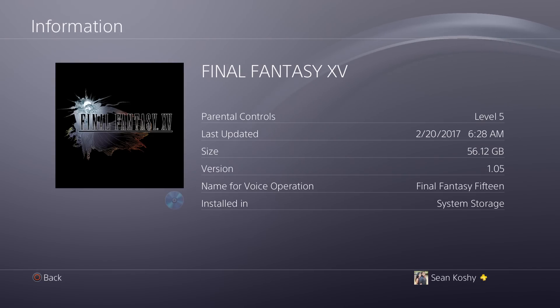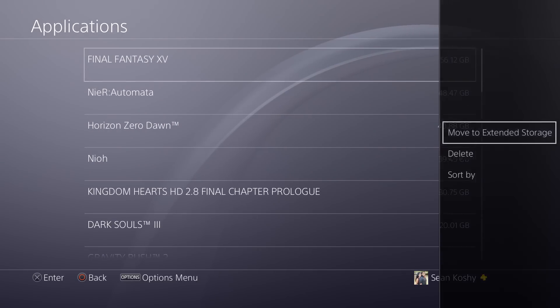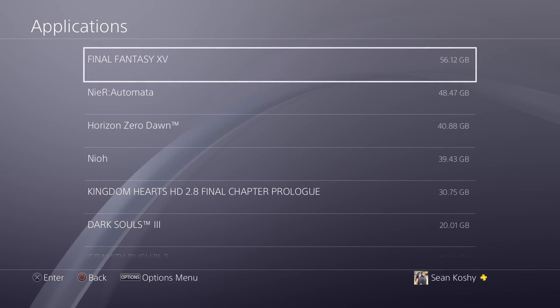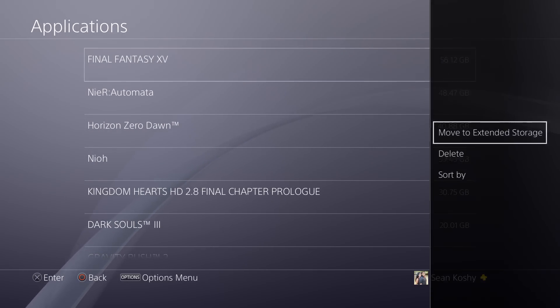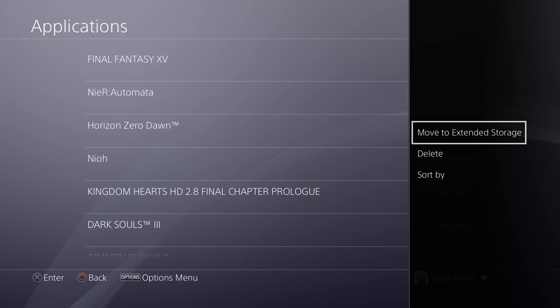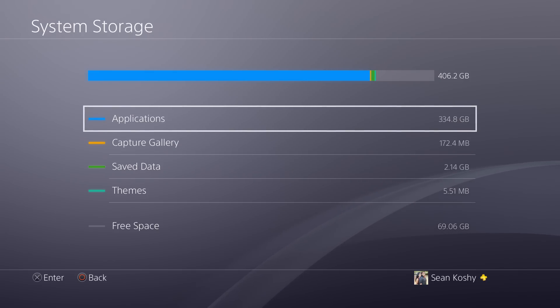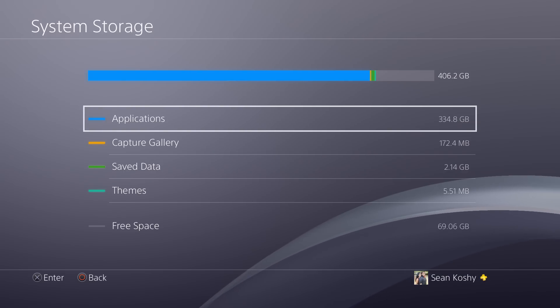If you press the Options button on any one of your applications or games, you should be able to see the option that says 'Move to Extended Storage.' So hopefully this video helps you out — if it does, leave a like and a comment down below if you need any help as well.